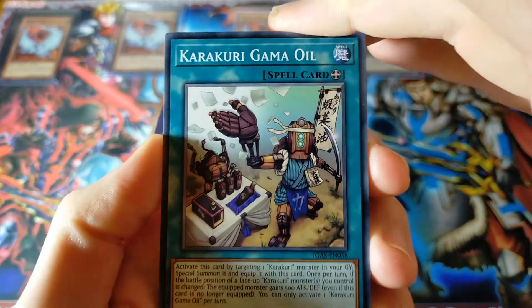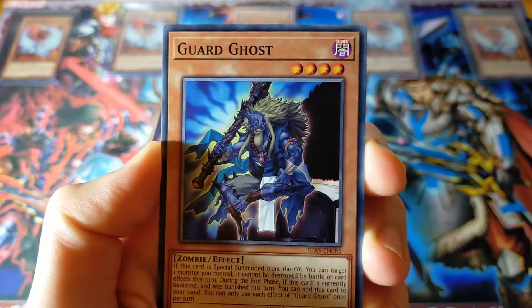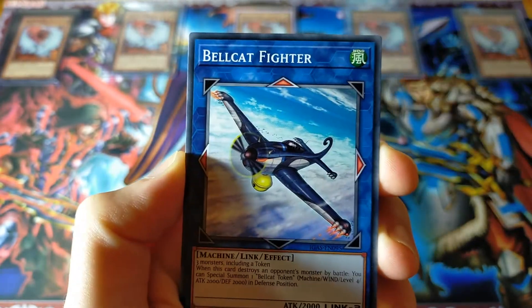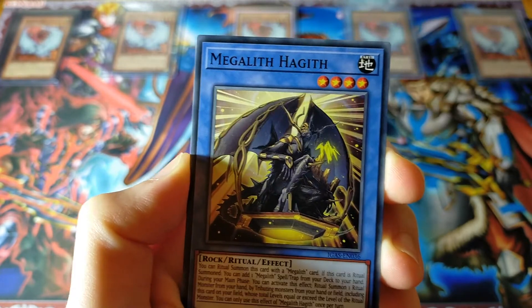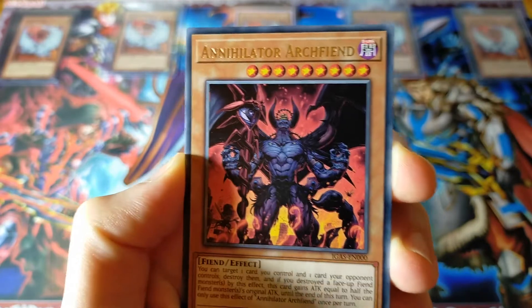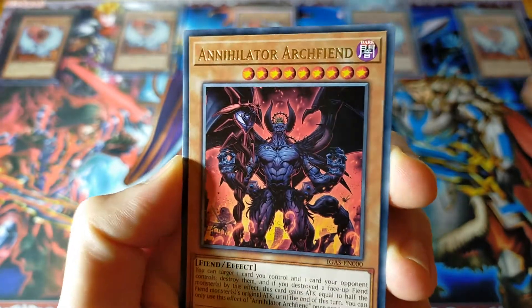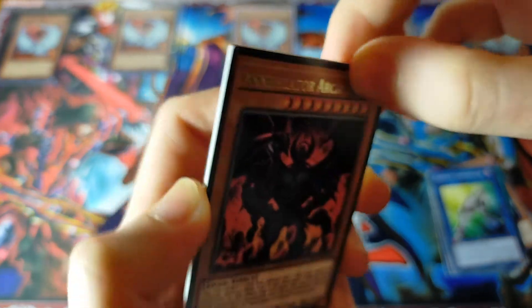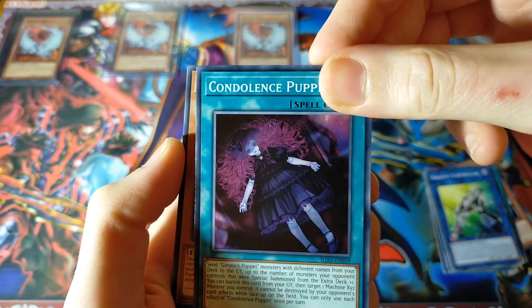So three to the front we have: Karakuri Gamma Oil, Guard Ghost, Armory Call, Bellcat Fighter, Megalith Haggith, Gravity Controller — he's pretty good. Annihilator Archfiend is our rare card, which is pretty nice actually. Three cards, so one more to the front. That's Condolence Puppet.